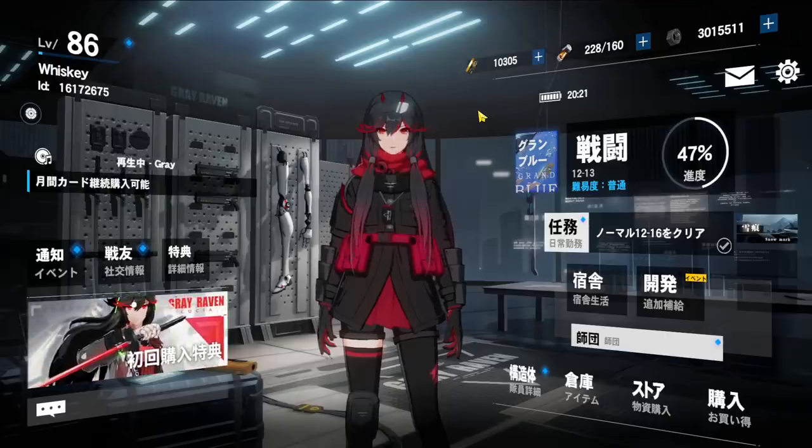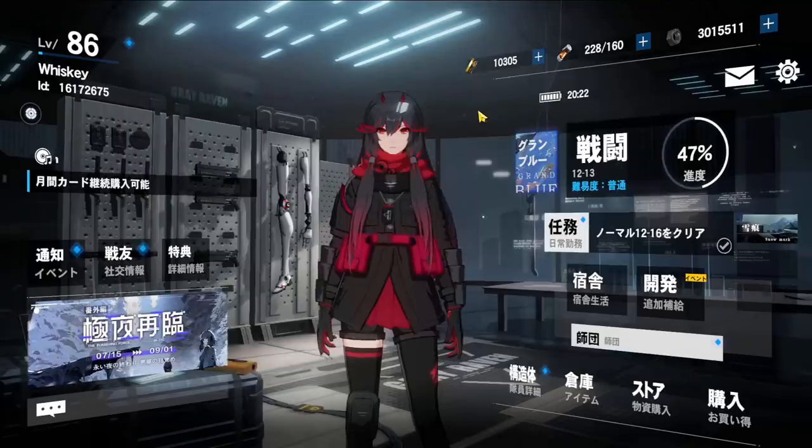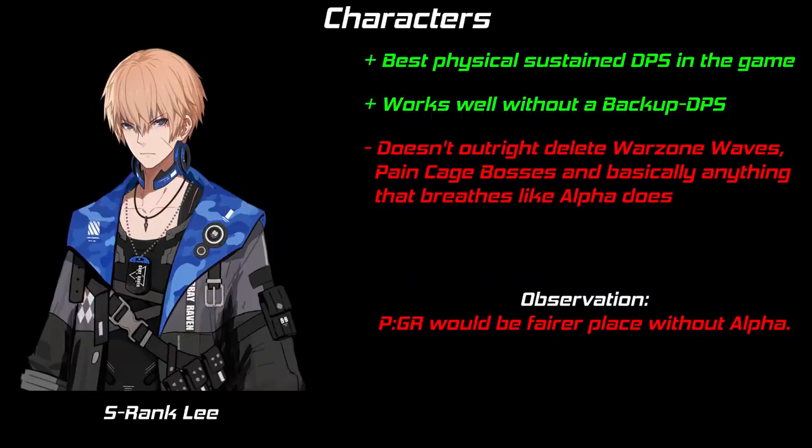And lastly, we arrive at the S-ranks. For the S-ranks, I'd kindly ask you to check out my S-rank selector video where I go more in-depth on the characters. A few short notes though: S-Li isn't worth the resources if you plan to get Alpha. You won't be building multiple physical teams, so there's no need to raise both if you have both. You could run them together, but in my opinion, teaming up Alpha with A-Karenina for her gathering plus a tank for debuffing is more optimal.